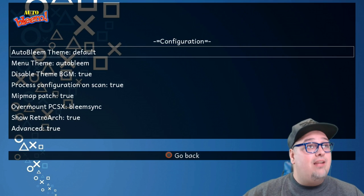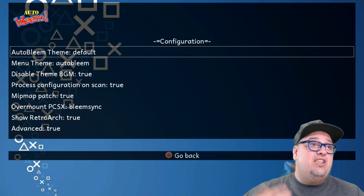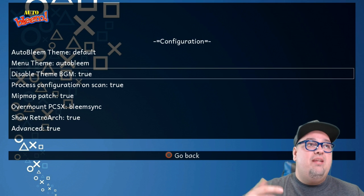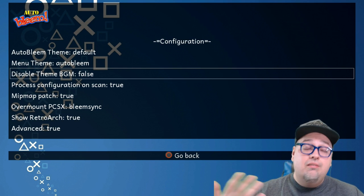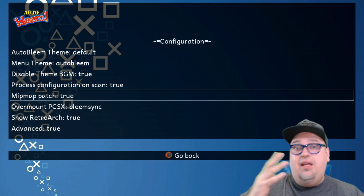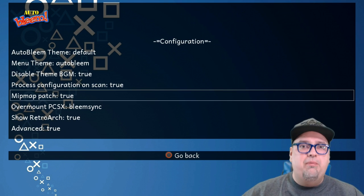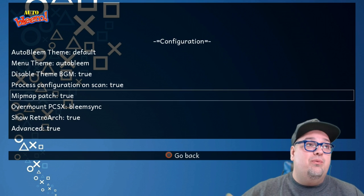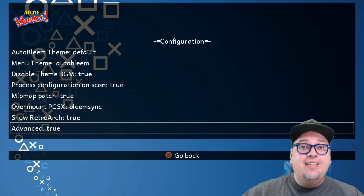If you press Select you go into some configuration options. You get the Auto Bleem theme option which changes the current theme — I'll leave it to default. You can change your menu theme and disable the theme background music, which I've disabled. One option that was pointed out to me is Mip Map Patch — it's recommended to set it to true. I'm not 100% sure what it does but it makes visuals a little better from what I've been told. By default it's on false; set it to true, it doesn't really mess with anything.